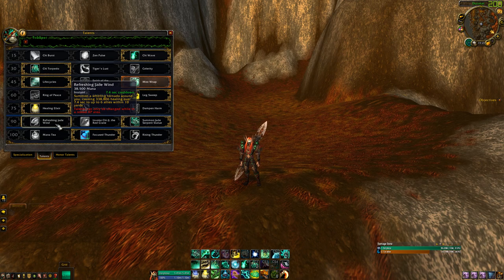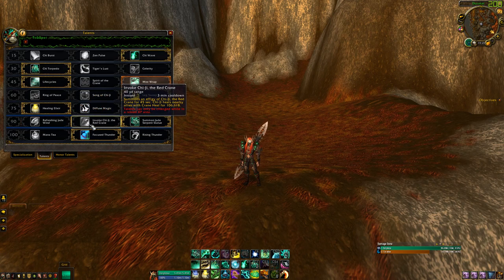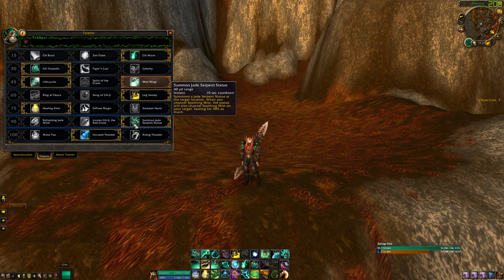For Tier 90, Rushing Jade Wind — you should not be with your DPS in PvP, so this talent is not viable. I know a lot of people like the Red Crane, but I prefer the Jade Statue. Nobody really ever tries to focus the Jade Statue and it's just mirroring 50% of what you are doing, so it's an easy choice.